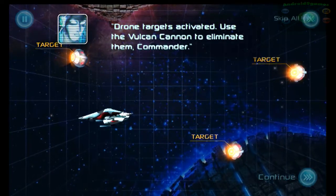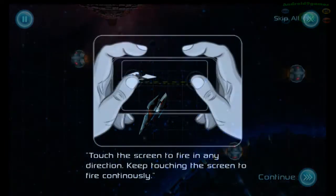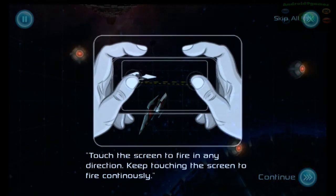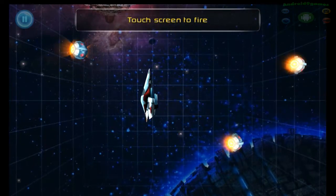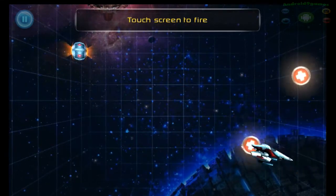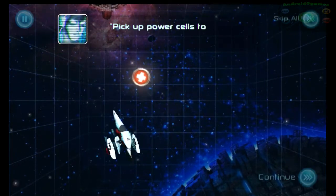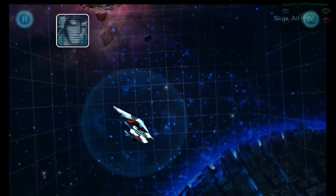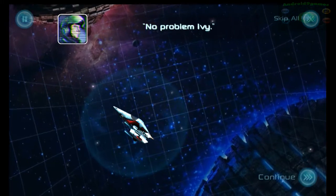Drone targets activated. Use the Vulcan cannon to eliminate them, commander. Take up power cells to repair any damage that we sustained. Great work, commander. Finish the training. No problem.